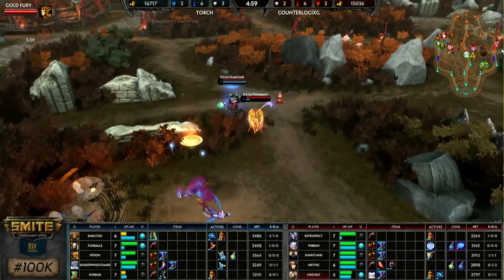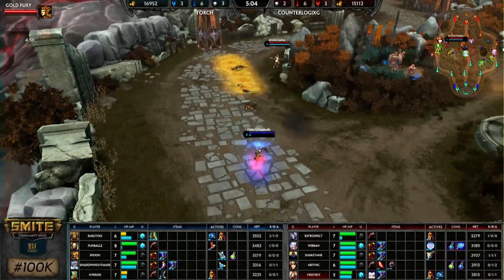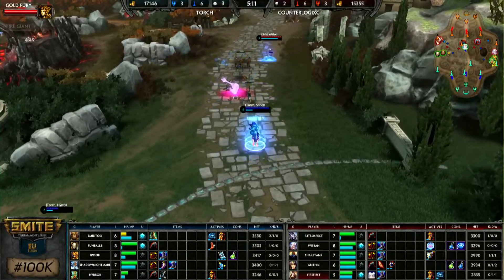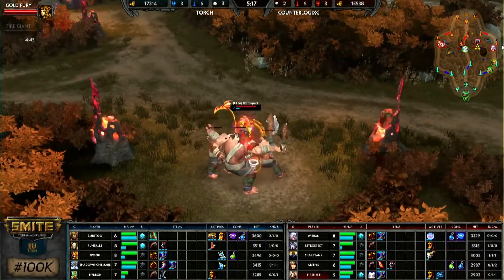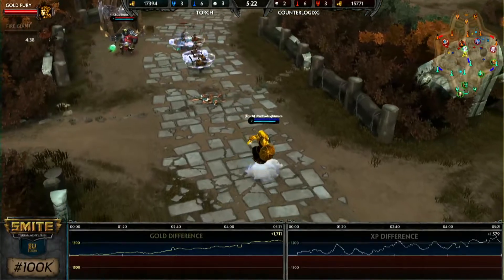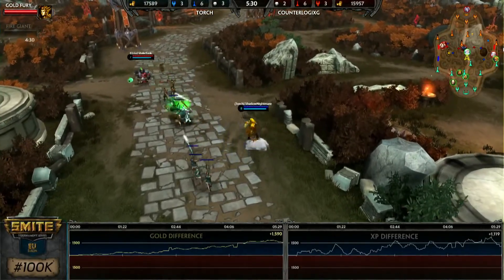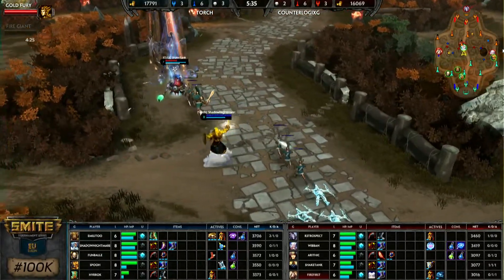Ra is a character that needs to get ahead. He's going to be tanky, but his damage relies on scaling. Whereas across the way, Habwa really has the damage regardless — his scaling is super high. A few core items is going to ensure Ra hits for 800 to 1,000 guaranteed. Torch has a small lead — sitting at about 1,700 gold and 1,600 experience ahead. Counterlogix is kind of just farming up right now. Habwa does actually have the teleport, whereas Ra is relying on Heavenly Agility to get back to lane with a 90-second cooldown.